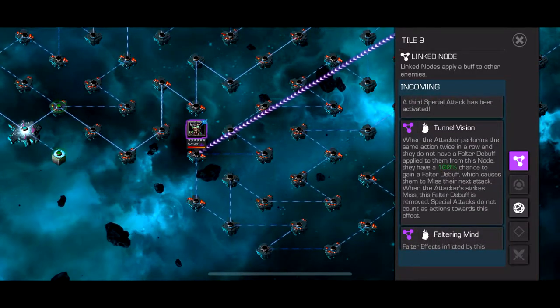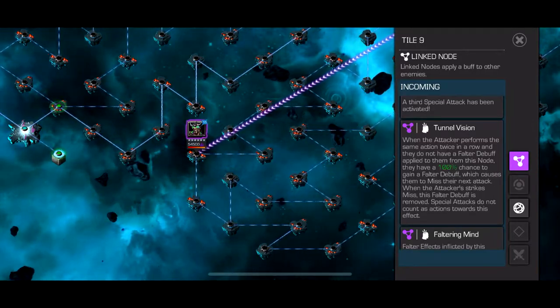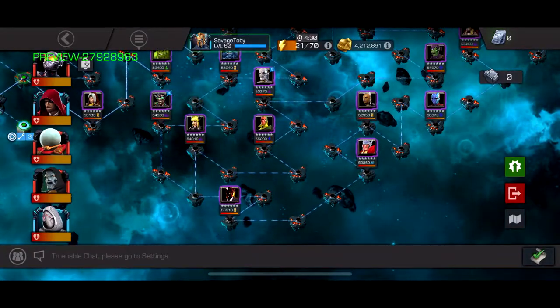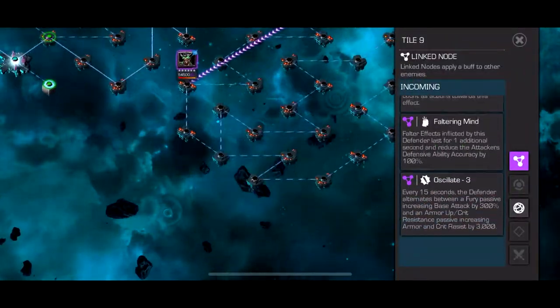This next path has Tunnel Vision, Faltering Mind, and Oscillate. Basically just don't do the same attack twice or you're going to miss and get a debuff that makes you miss your next hit, so you could die. You gotta do like medium-light-medium combos, or only one type of combo — Ghost or Aegon work well. If you have Ghost it's not that bad.